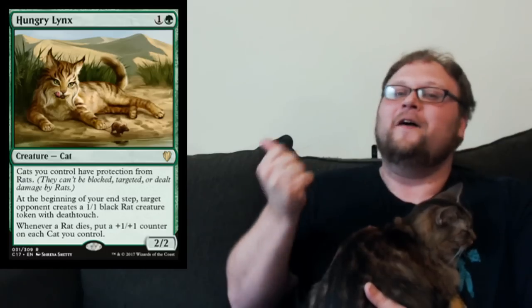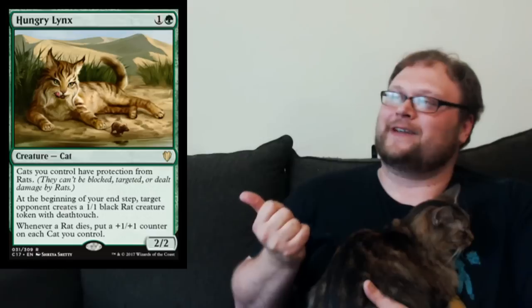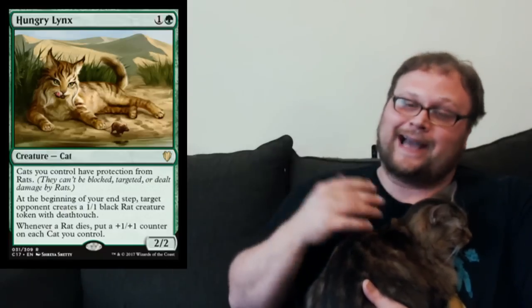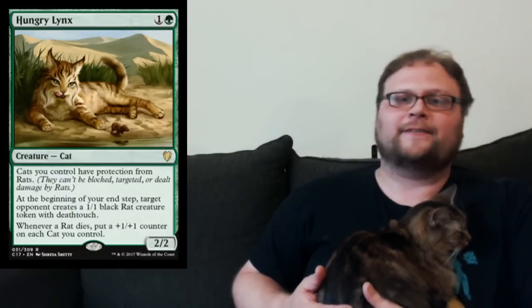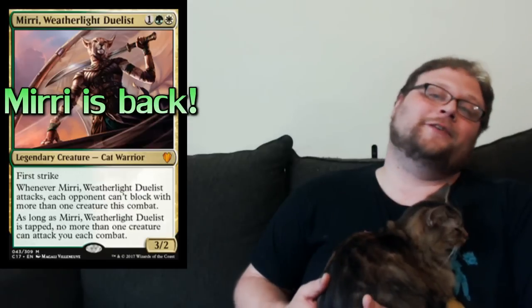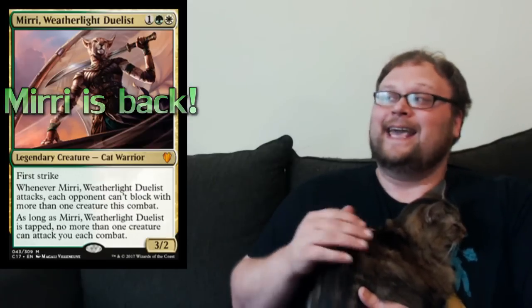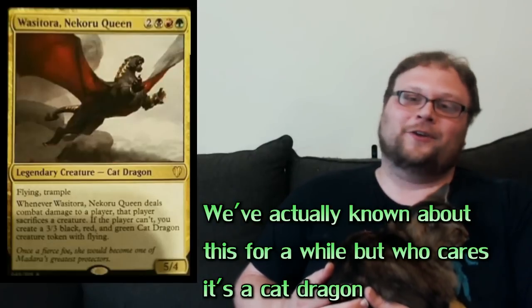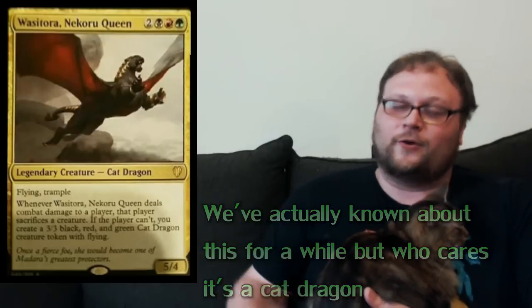Since it's international cat day, I'm not quite done — there were a bunch of Commander 2017 spoilers today and a lot were cat-centric. One standout card gives your cats protection from rats while making rats for your opponent every turn, and every time a cat kills a rat, your cats get stronger — incredible flavor. There are a bunch of cool cat commanders and even a cat dragon. Check out the link to Mythic Spoiler in the description to see all the new Commander 2017 cats.